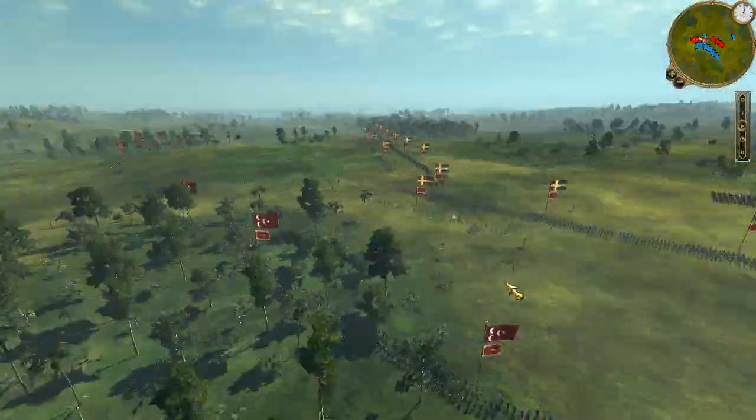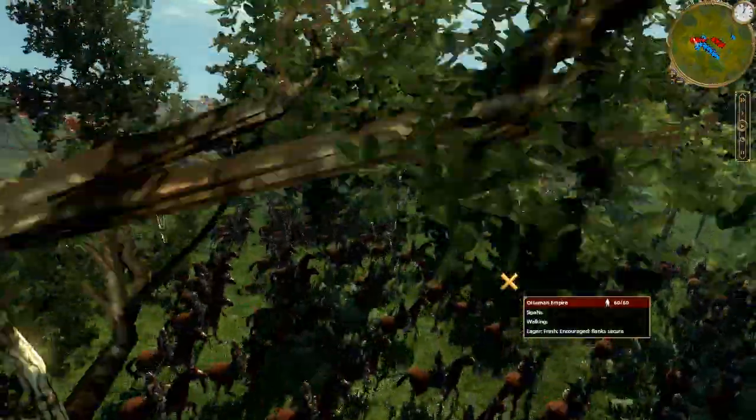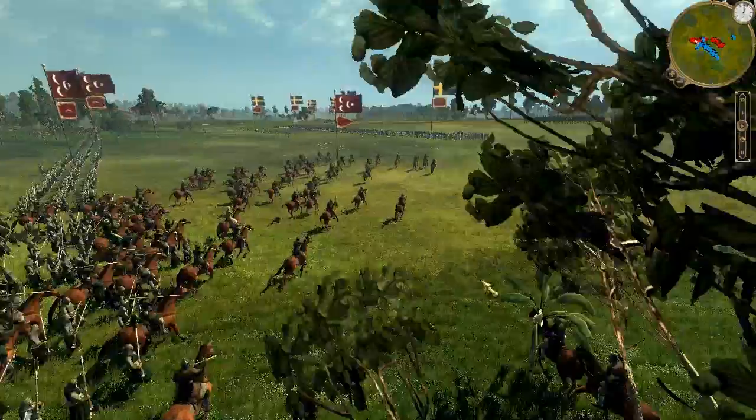He's protecting his left with the long range, so there's no incentive for the enemy to attack it. Whereas all his cavalry are on his right, which is going to allow him to use all of them at once in a very aggressive attack. We're going to see it right now.